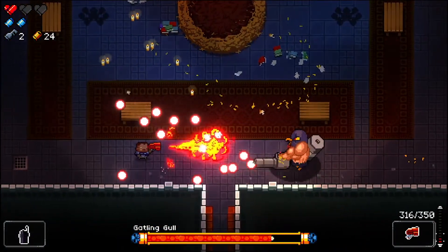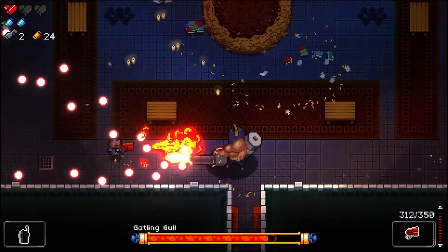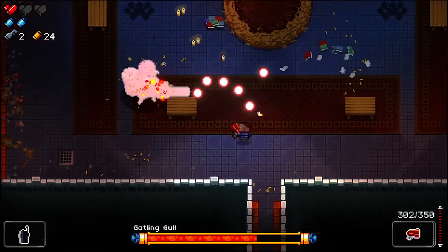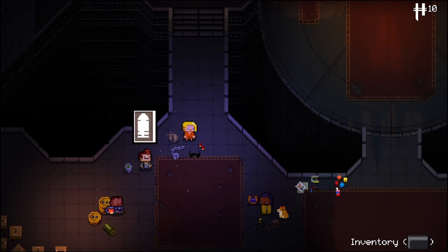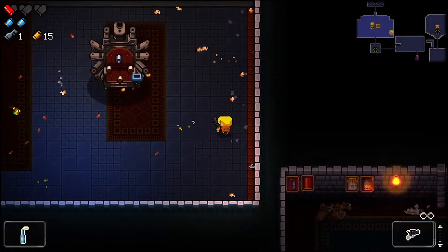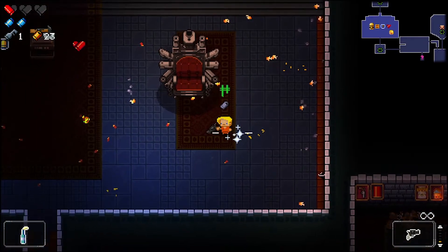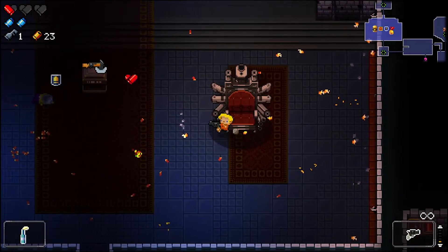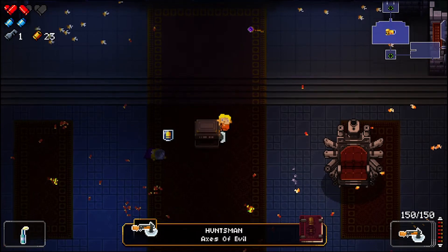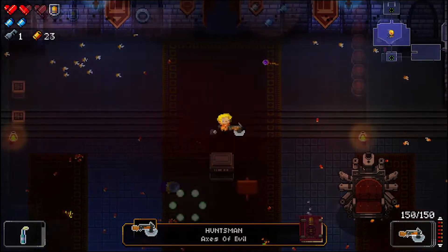In terms of level design it's procedural, which is good and bad. Good because it always feels a little bit different, bad because it's not that different and it is quite samey from level to level, lacking anything that will really stand out in terms of its level design. The basic gameplay loop is entering a room, clear the enemies, gather the loot then head into the next room. You'll encounter traps, treasure chests, boss fights and stores where you can purchase supplies.